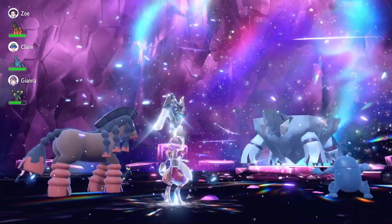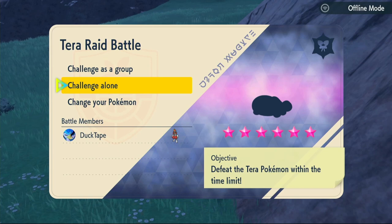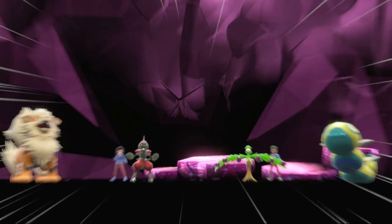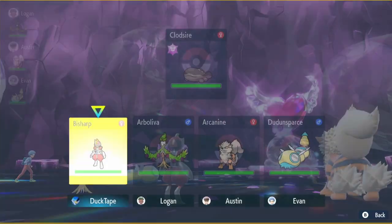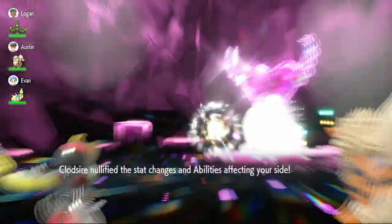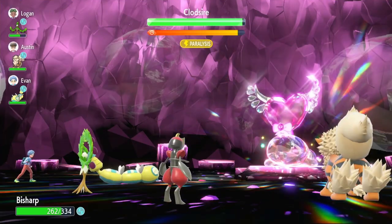Second raid — a six-star fairy type Clodsire with its hidden ability Unaware. Worth noting: if I'm facing any raid Pokémon that has Yawn or anything that puts you to sleep, I'm not having a good time. We have an Arcanine on our team which is decent. No point using Iron Defense since Unaware ignores stat changes, so we go straight in with Swords Dance — and of course it Yawns us, then nullifies instantly.